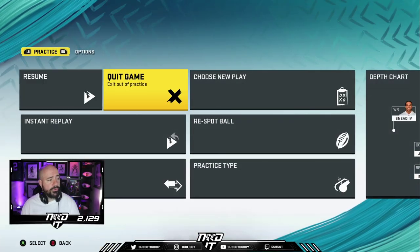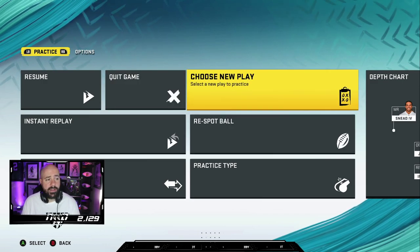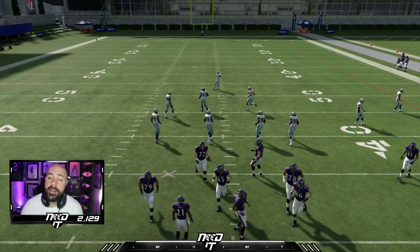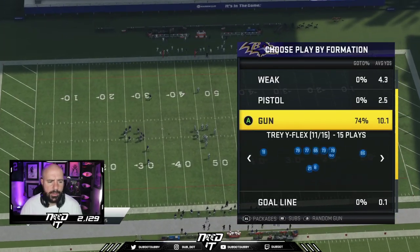That's blast. Use it sparingly, but it's still super effective. I love it. You can run this offense without even running blast, because dagger has been one of the best plays in the game the last couple of years. I had a YouTube video about it last year — it really is one of the best plays, dagger.